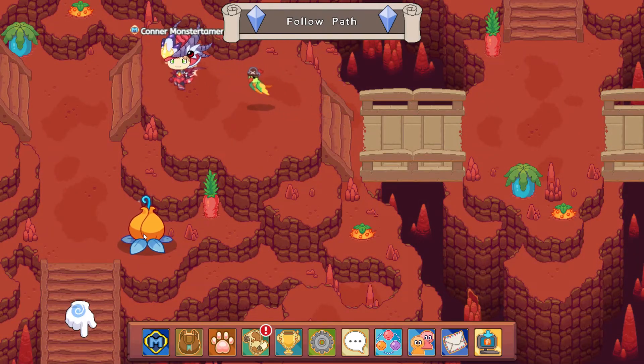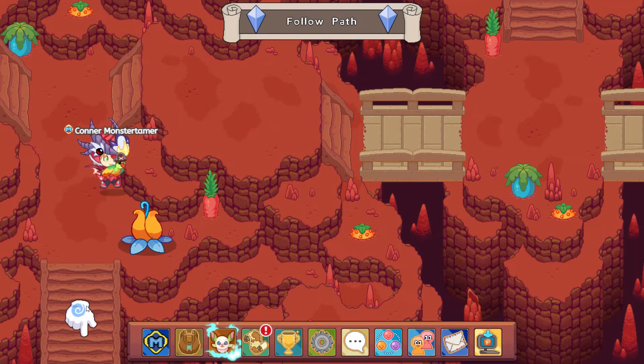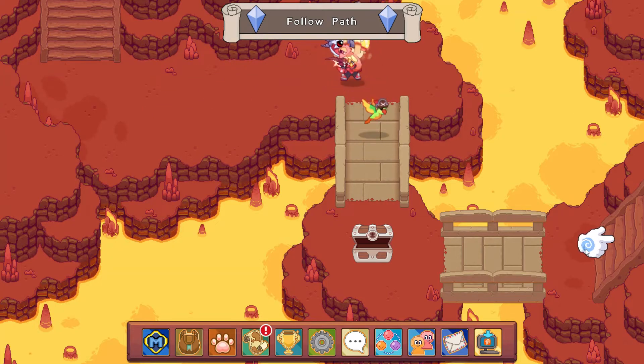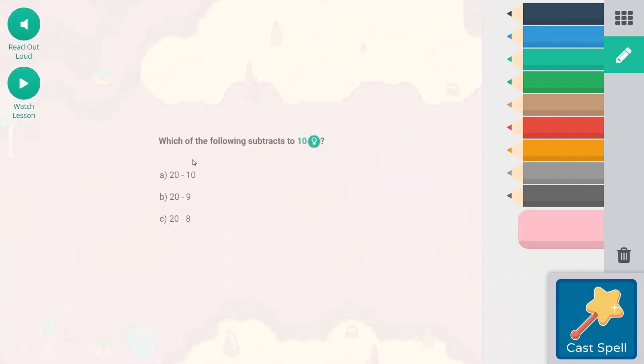Let's come on down here and open up this flower — 10 hot hots and a tin can. Fantastic! We have the sprites. Let's start out with Supernova. Which of the following subtracts to 10? 20 minus 10 is going to be 10. 20 minus 9 is going to be 11. 20 minus 8 is 12. So we're going to do 20 minus 10 here. Cast that spell!